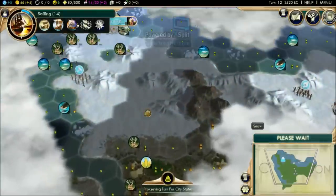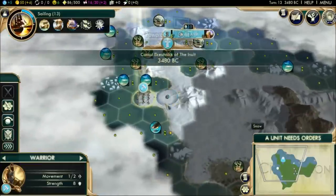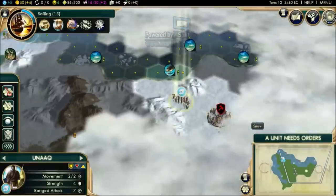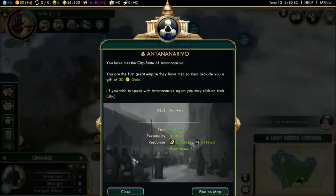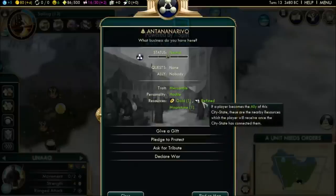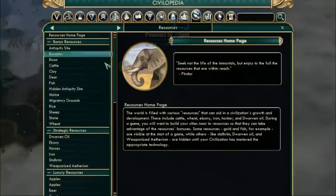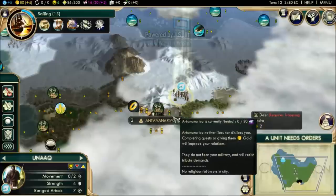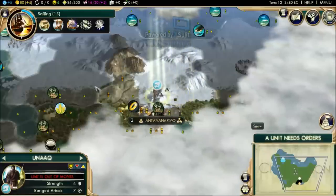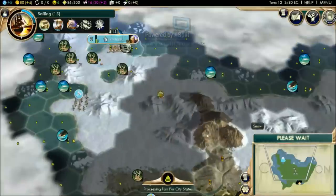We're moving the warrior to continue exploring this area — there's so much potential for expansion. I'm worried this area might be occupied by Denmark or the Siberians, who are somewhat warmongering. Most of you are probably familiar with Denmark in Civ 5 — Harald Bluetooth is a bit of a warmonger. We also found some refined moonstone, which is the Skyrim mod's replacement for porcelain, while marble is replaced by moonstone.